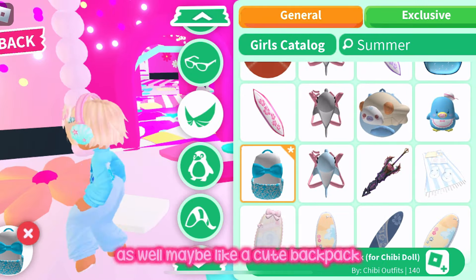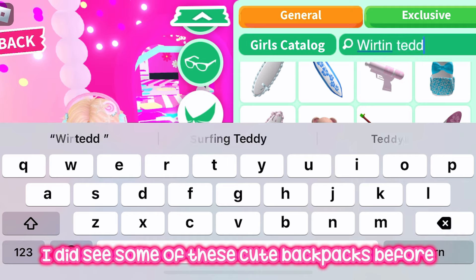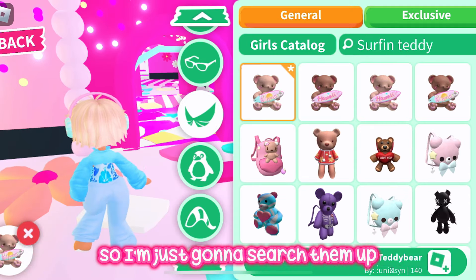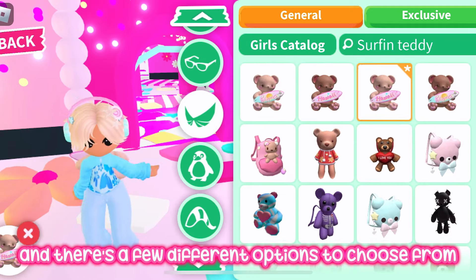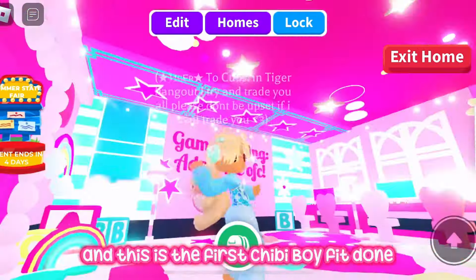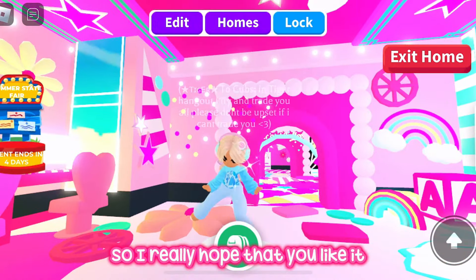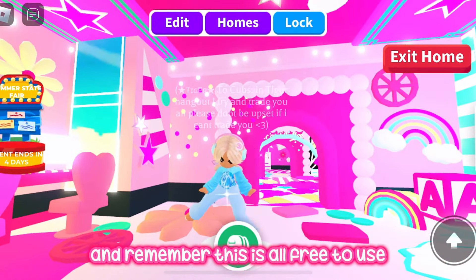I might add a cute backpack — I saw some cute ones before so I'll search them up. There are a few different options with different place names on them. I'm going to add the sparkles now, and this first chibi boy fit is done! I really hope you like it — remember it's all free to use.